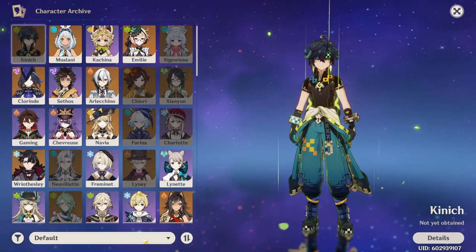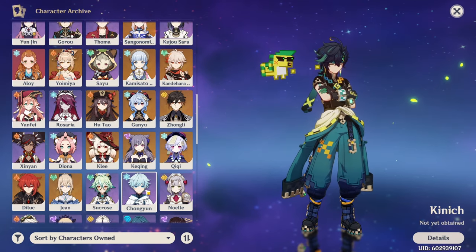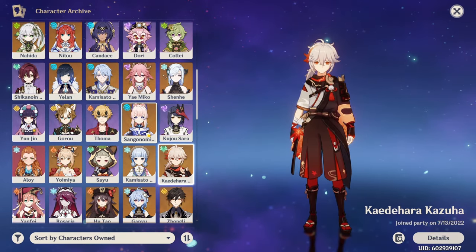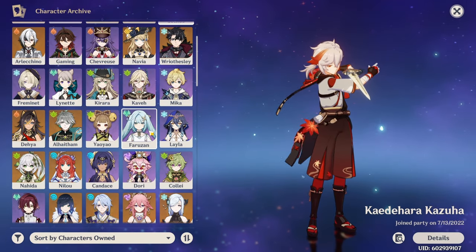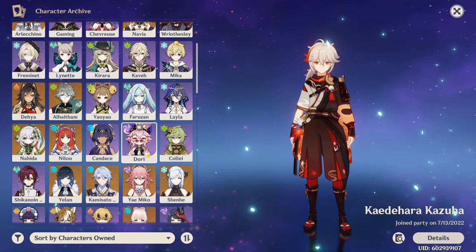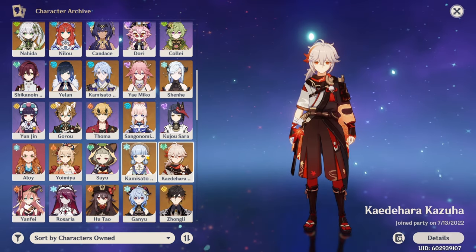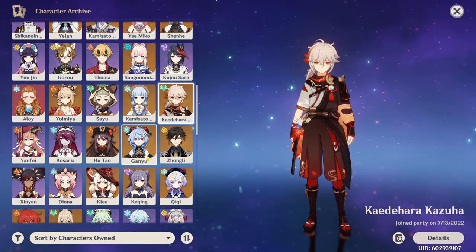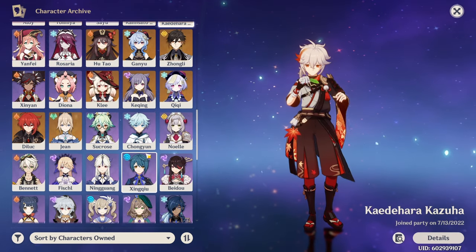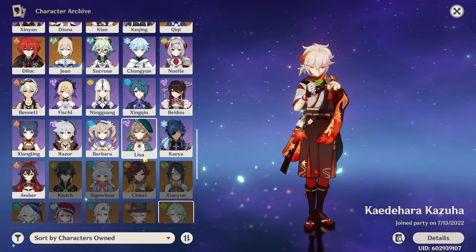As for the characters I have unlocked, currently I'm sitting on 21 limited 5-star characters and I do have some constellations on them — the highest being Ayaka at C3 and Kazuha at C2, then Ganyu, Yae Miko and Hu Tao at C1. For standard 5-stars I'm at 5 out of 7, missing Tighnari and Mona. This year I managed to get my first C6 5-star: C6 Keqing, then C5 Qiqi, C3 Diluc and C2 Jean. In total, adding all constellations, that's 29 limited characters versus 21 non-limited.